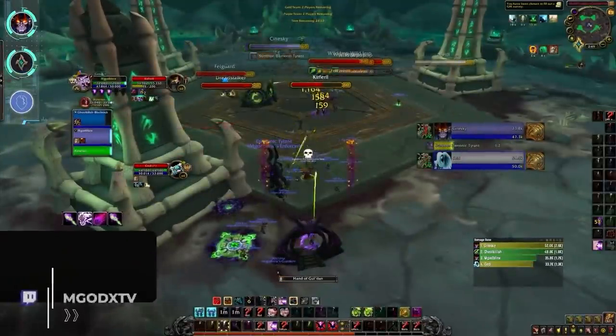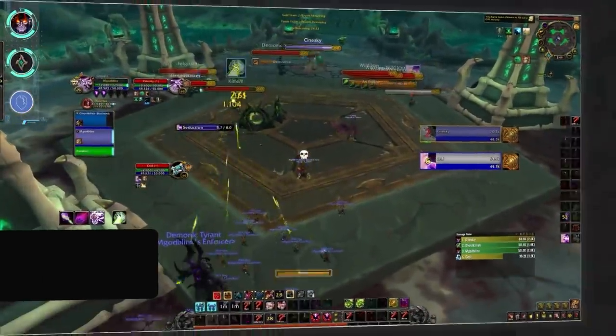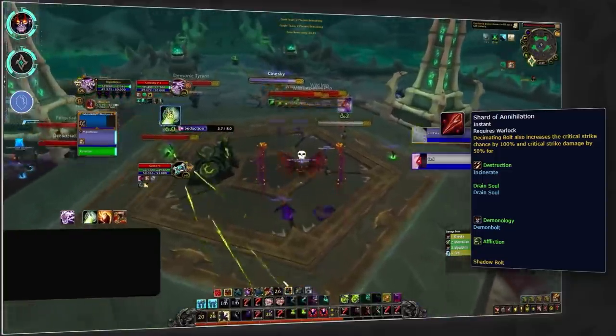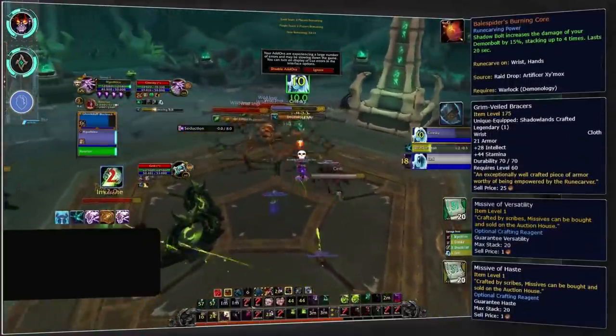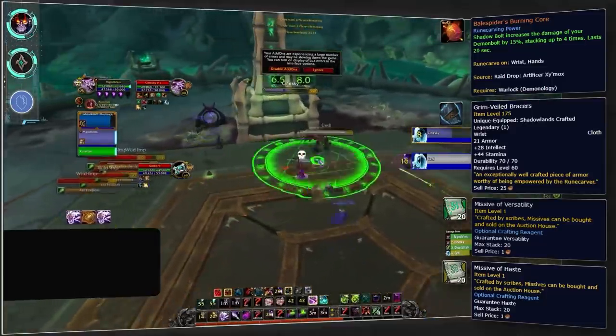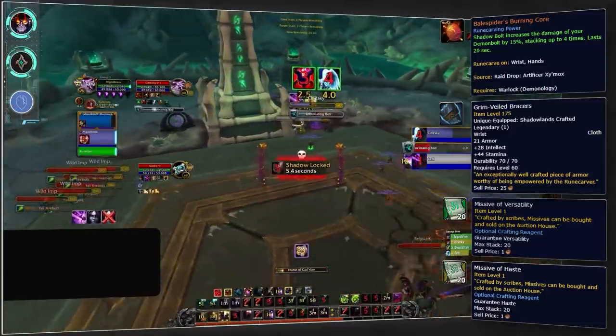If Demonology is more your thing, they're set to be looking very strong in 9.2 due to double legendary options. You'll be able to go Necrolord and pick up the Shard of Annihilation legendary to greatly enhance your Demon Bolts, which is further enhanced by the Balespider's Burning Core — recommended to craft onto wrist with haste and versatility missives.